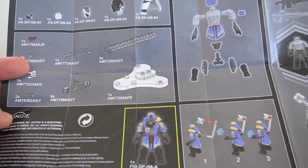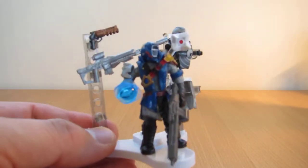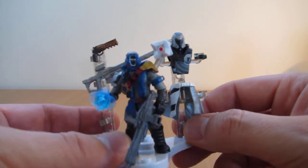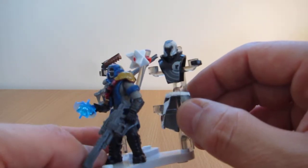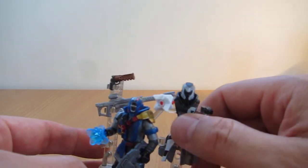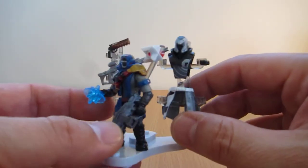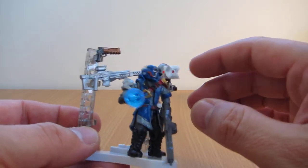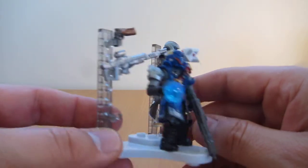Even the little bases are done in the Destiny kind of theme, and that's the swap-out colours. You can have the Future War Cult there and have your figure displayed with a little ghost. There's a lot of little bits of detail on the figure overall. I've got him in his Dead Orbit colours — I'm actually part of that faction. Very cool little emblems and things. That's a big thing about Destiny if you don't know the game — it's all about the upgrades and the weapons, and they're very addictive. Trying to get exotics as they call them.